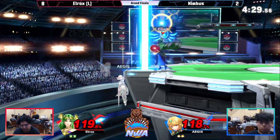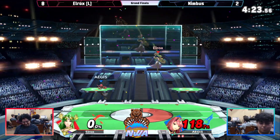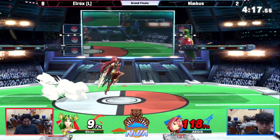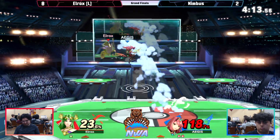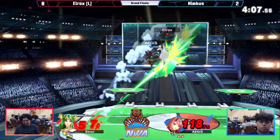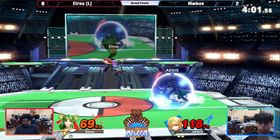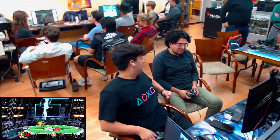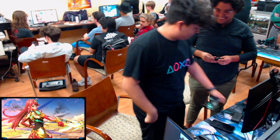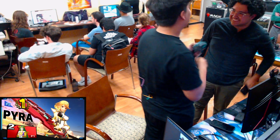All right, back throw — not quite close enough to the stage. Another Prominence Revolt is gonna take the stock. 118% — not scared. Two stocks. Can't grab while they're countering — that's definitely a Smash thing. Crossing up on the dash attack is gonna happen, getting him a good grab. 69% on the Palutena will end with a down air, up smash — Nimbus three-ohs Elrox and wins your Bears 61. This has been your Bears Weekend Weekly.